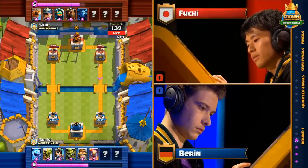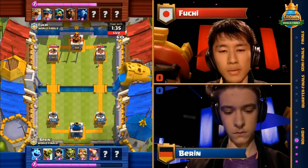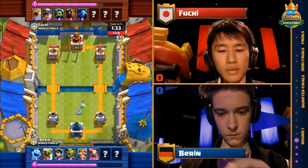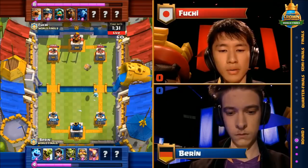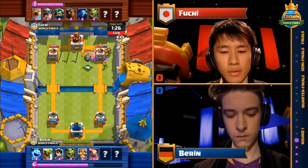The first minute or so into the game, both of Fuji's towers have a little bit of a black eye, and Baron's towers are standing strong. Fuji called himself a 6 out of 10 on creativity, but this is certainly a new deck to me — surprising a lot of people in the stands here, and I'm sure those watching at home.